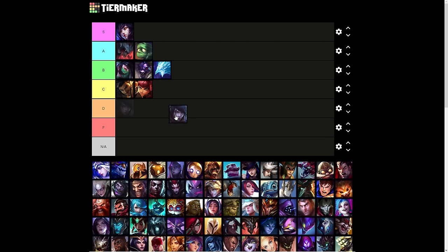Aphelios is hard because there are five variants of the ultimate. If I were to get the weighted average of each one, I would put it in C tier. He's not really known for his ultimate. It's a good damage nuke and depending on which one you have, it could make or break a teamfight — if you get the Gravitum one you can basically root everybody, if you get the Infernum you do a lot of splash damage, if you get the Crescendum you max out your Chakrams. It's more of a utility ultimate, but Aphelios is more known for his weapons.